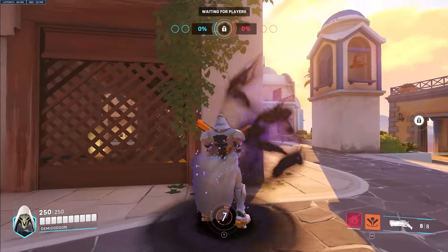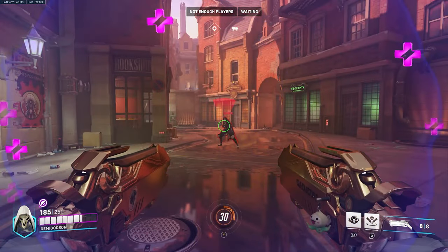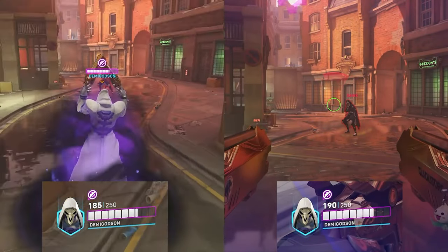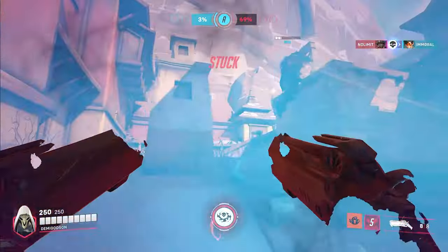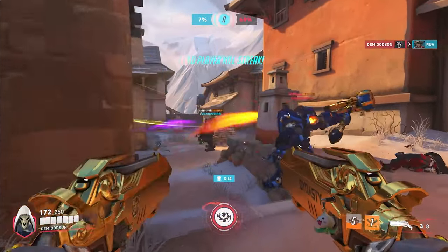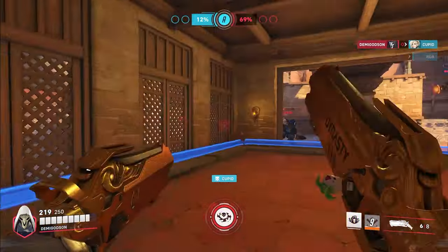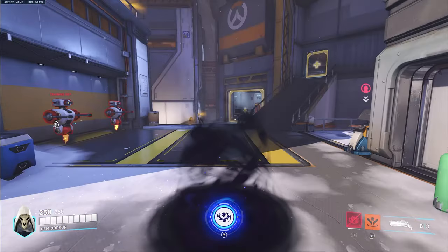Shadow step can also be used to avoid damage if you need to escape or you're getting shot at. In a desperate situation, it actually cleanses you, so you can TP if you really need to and it will clear any of your debuffs. One final thing about shadow step — and this also applies to death blossom — it puts you in third person, and that really should be utilized. You're able to see everything around you, and when you're finished TPing, it'll face you in the direction you were looking in third person, which lets you turn instantly when you exit the animation.